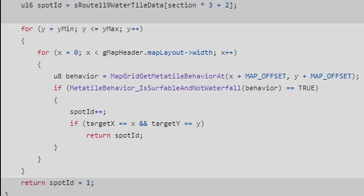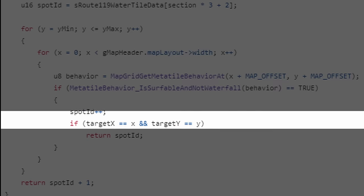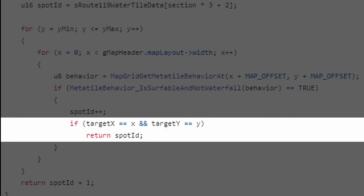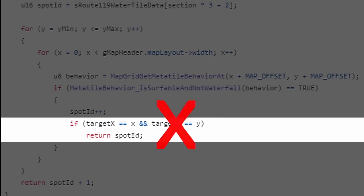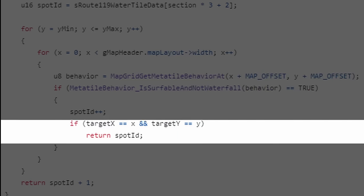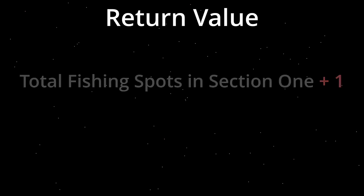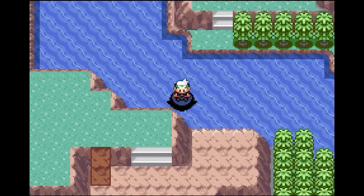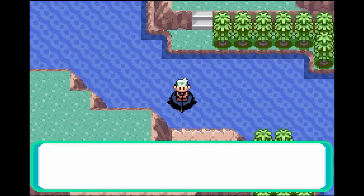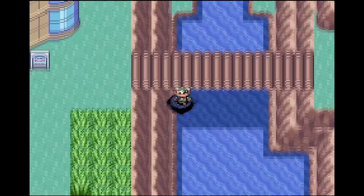Let's take a look again at this loop where it determines which Feebas spot we are fishing in. This loop counts all the Feebas spots up until we reach the spot we are fishing in and returns it. Since the behavior under the bridge is not counted as a Feebas spot, we will never return inside this loop. But there is another return statement outside of the loop, once it has counted all the spots in the section. In our case this is equal to the first fishing spot in section number 2, which in the base game equals this unreachable spot, but this spot next to it in our fixed game. So if Feebas is generated to appear in the first spot of section number 2, then it will always appear in all spots under the bridge.